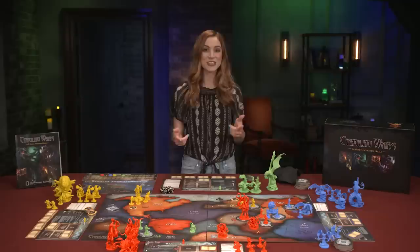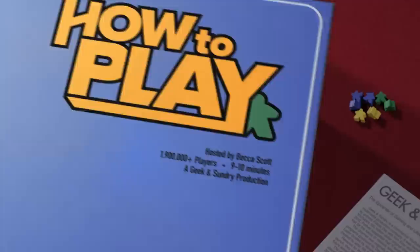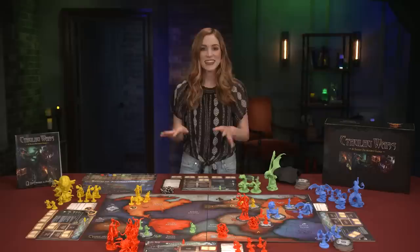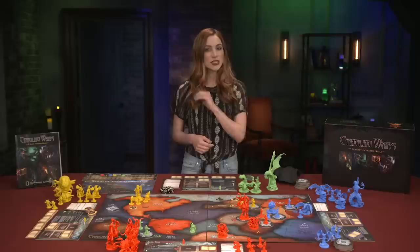We're capturing cultists and summoning Elder Gods. That's right, it's Cthulhu Wars from Peterson Games. This asymmetric game pits two to four cult leaders against one another in a fight for global dominance in the face of oblivion. The player who accumulates the most Doom Points on the Doom Track and has collected all six of their spellbooks wins the game.